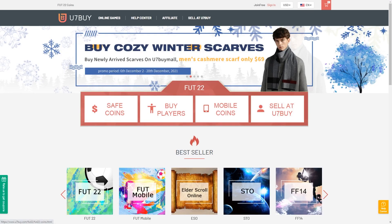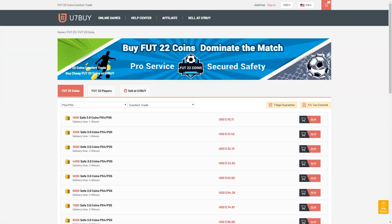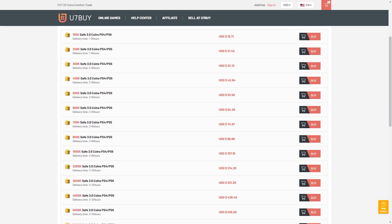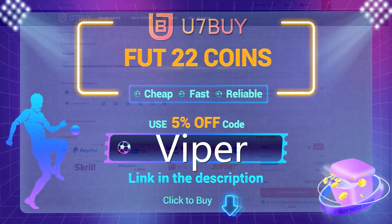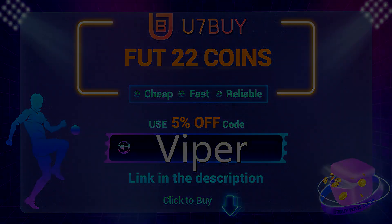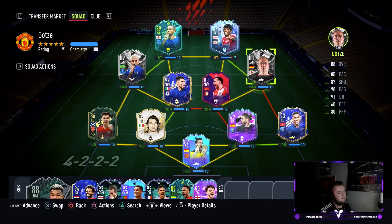Are you in need of FIFA 22 coins to improve your squad? Look no further than u7buy.com, offering some of the cheapest coins on the market whilst being one of the safest and most reliable websites around. Make sure if you do go to the website you use code VIPER at checkout to get yourself a discount.